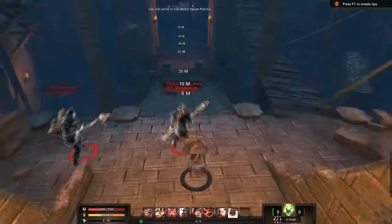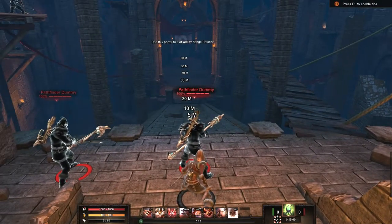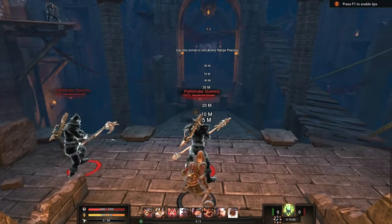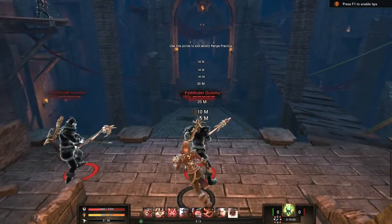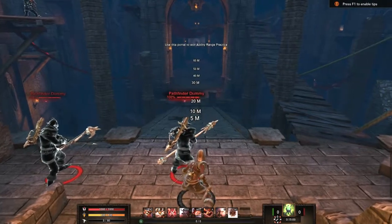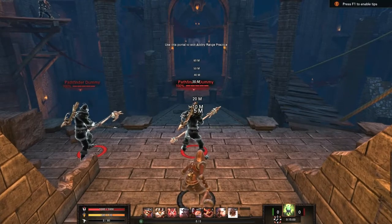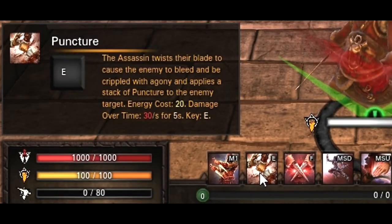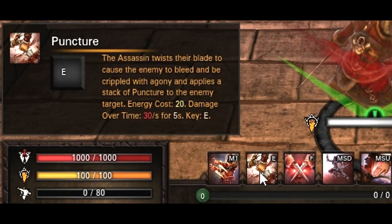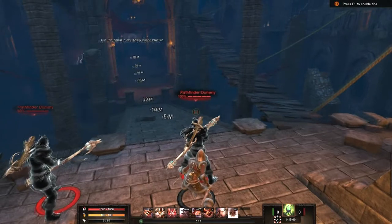Keep in mind that most of our abilities take up a lot of energy, and your Strike ability will allow you to replenish up to 15 energy per strike. Your second most used ability and second most damage output is going to be a move called Puncture.